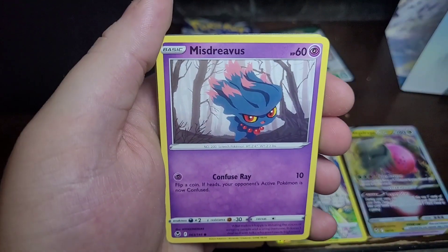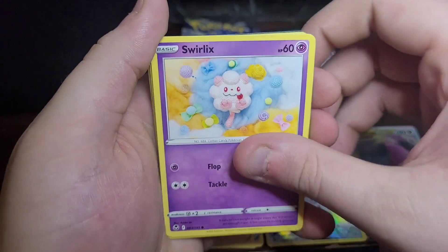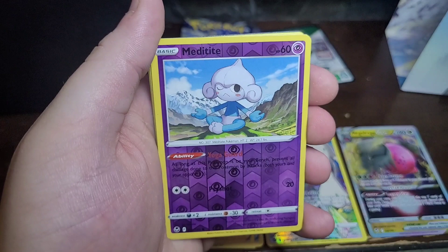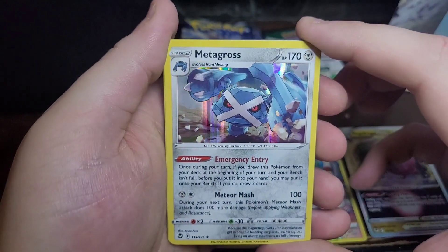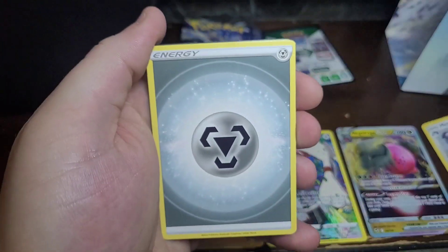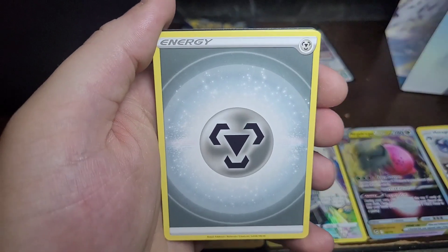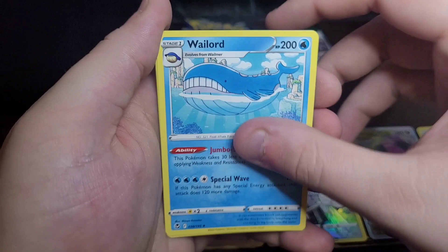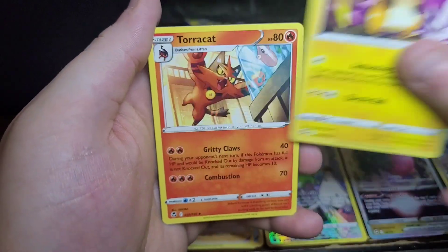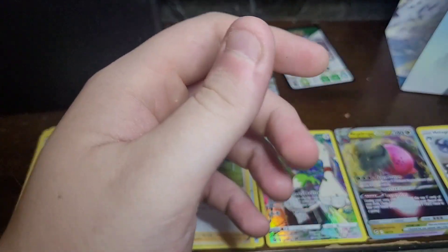We have a Marill, a Misdreavus, a Swablu, a Swirlix, a Rotom, a Metang. Oh okay, now we're getting some cool stuff — we have a Metagross! Since he's a different looking card with that shiny background, I'll set him aside. Energy, a Wailord, a Raichu — how do you pronounce that? — a Torracat, and that's it for that pack.